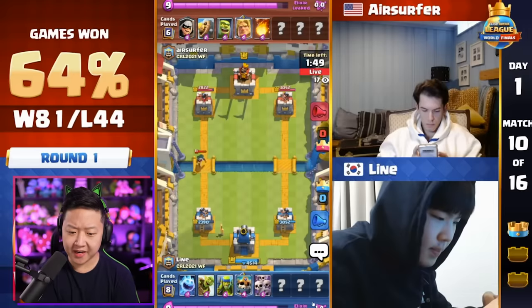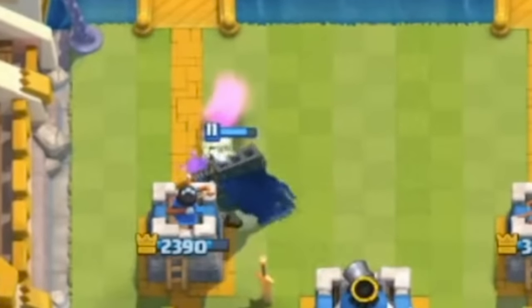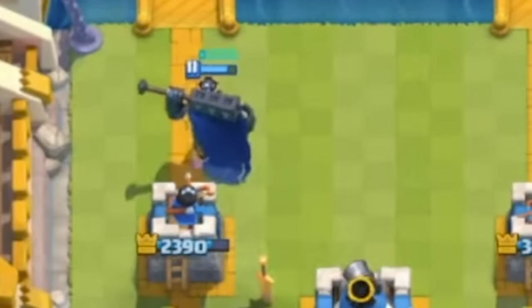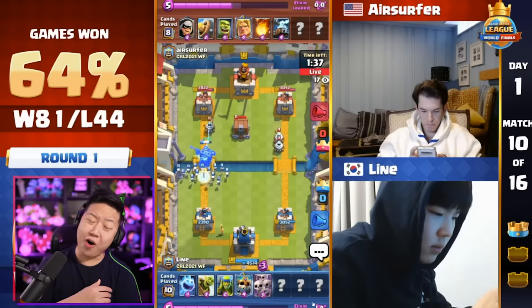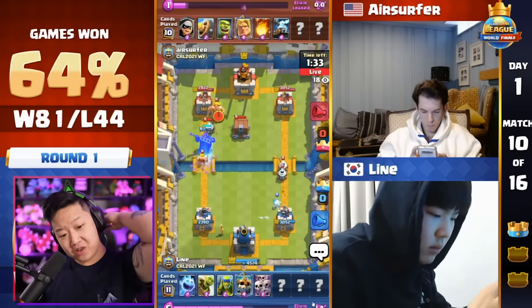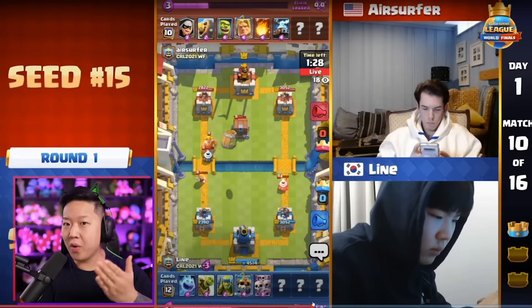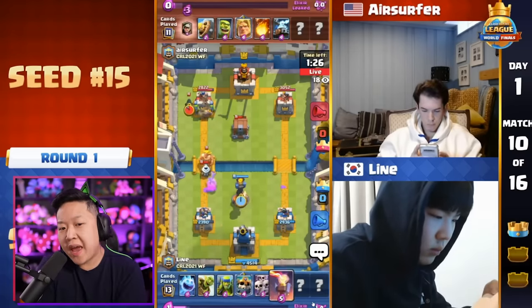Bandit's coming in. He's going to use Skeleton King near the King Tower so it activates a bit faster. He goes in real aggressive with the Skarmy — now he's got full souls going on. He doesn't activate. I would have activated it because I'm really impulsive, but then again, I could never compete for a million dollars in CRL. This goes to show: don't always activate the ability just because you can.